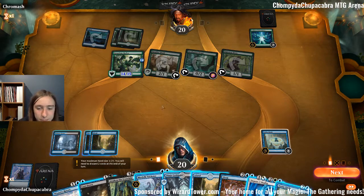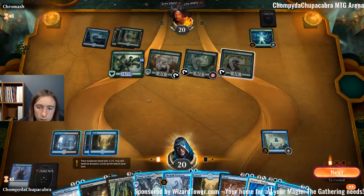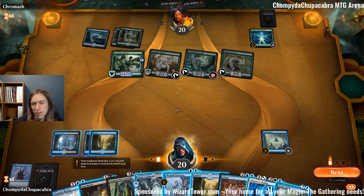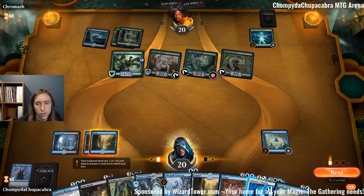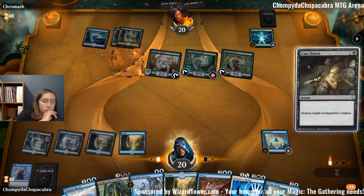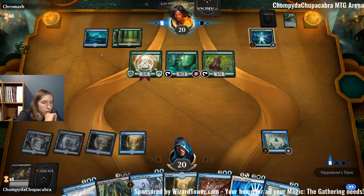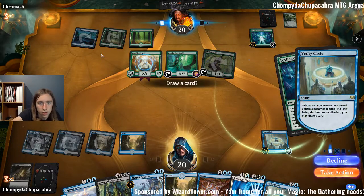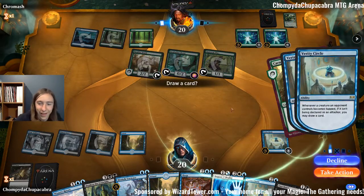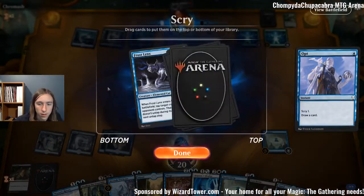Drawing us right into our Cast Down — wait, it was already in hand. Actually, let's have some fun tapping it down first — that sounds like more fun. I'm not going to put too much work into tapping it down. I'll play the Dimir Guildgate and just Cast Down it. Not drawing absurd numbers of cards until I have Reliquary Tower, unless I'm going to draw them all in one turn.